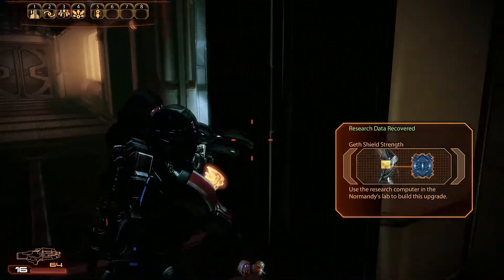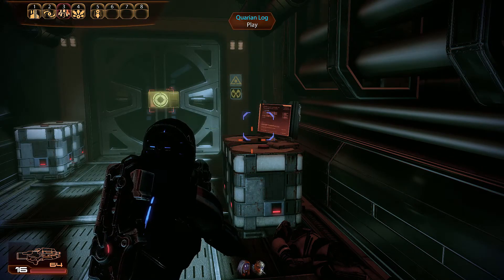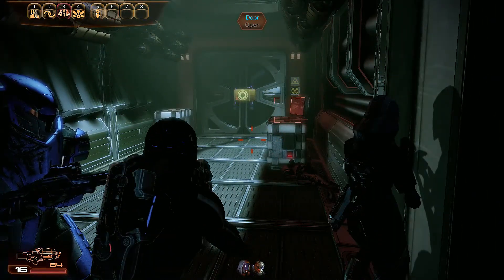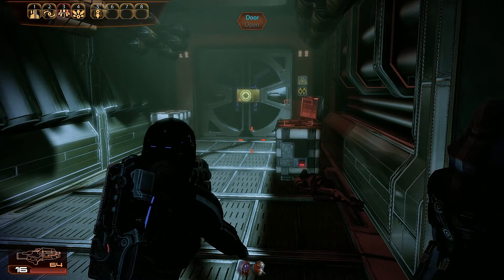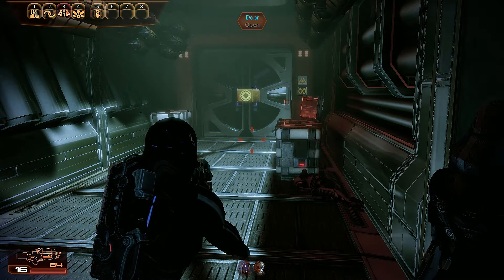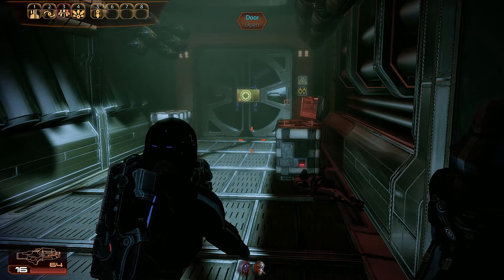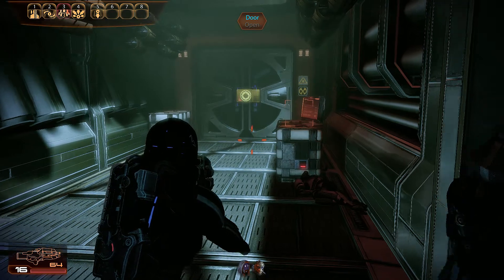Commentary: Tali's background adds context to the Quarian history — super cool lore. We pick up Geth shield strength here, which alludes to the fact that we'll be getting a Geth crew member. It's kind of silly they telegraph that so early. This is reminiscent of Chrono Trigger — there's a weapon in a shop that foreshadows a recruitable character you fight later.